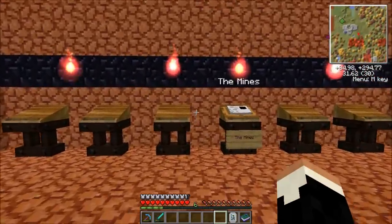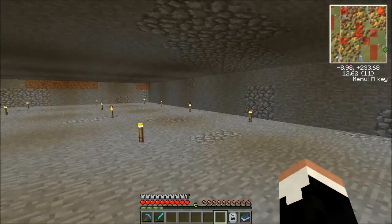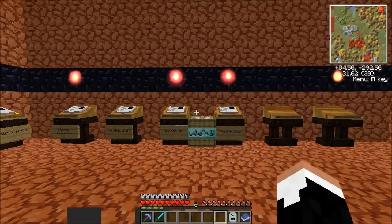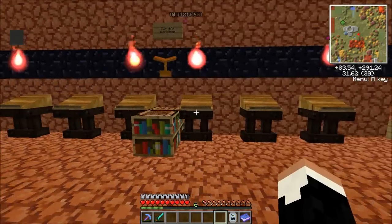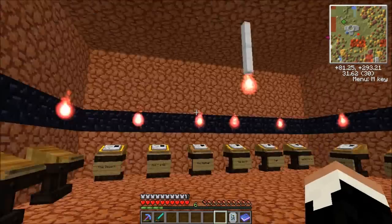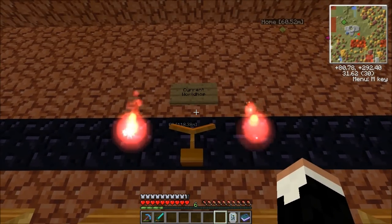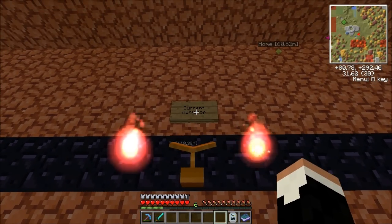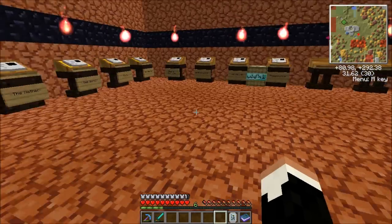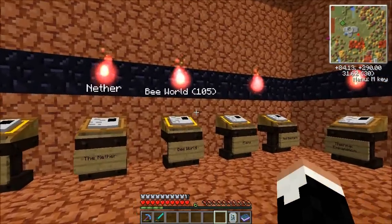Over on this wall I've got a quick link book to get down here to my mines. And over here I have a book stand up here for when I do world hopping. I can use this to world hop out to an area and then quickly link back here. I still have had absolutely no luck getting that crystal sign. But let's go check the bee world.